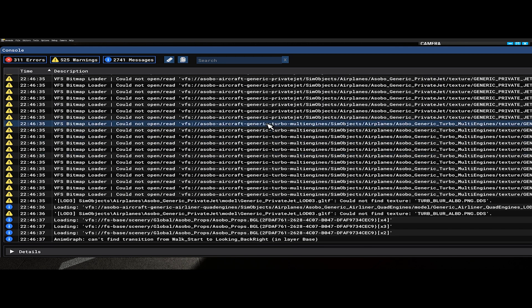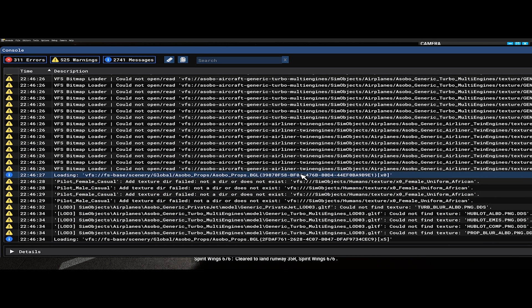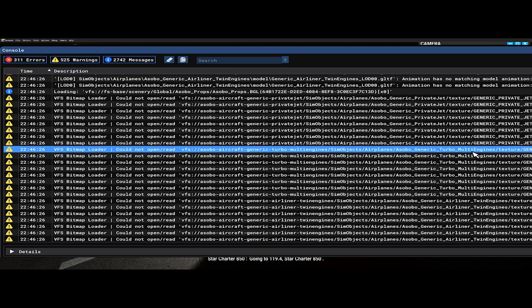Here's generic turbo, turbo multi-engine, and somewhere in here there's going to be private jet, there's going to be airliners — and there's an airliner right there. So that's the problem: it's missing a folder. You'll see that it's named 'Asobo generic whatever texture' — just that name and then 'texture'.